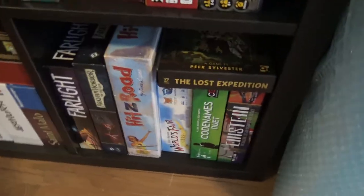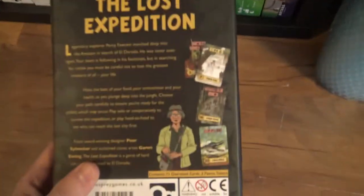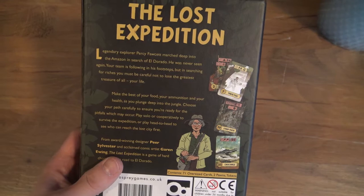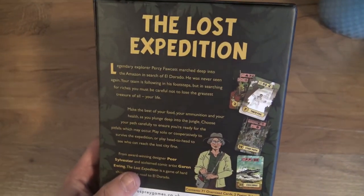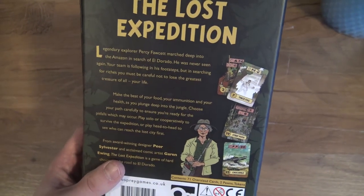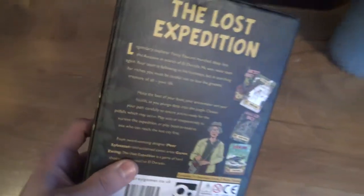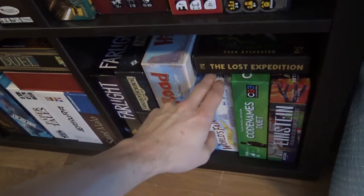Here we have The Lost Expedition, which I love — one of the best games of 2017 for me. In this one, you're explorers going through — it's basically a very puzzly cooperative card game. There is a review for that you can take a look at. I really like it; it's very accessible and really easy to teach to people. This puzzle aspect and Teddy always surviving and such — I love this game.